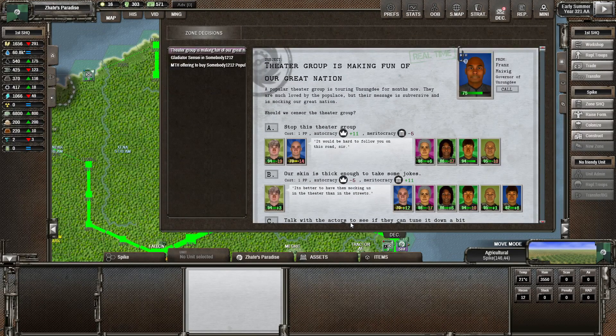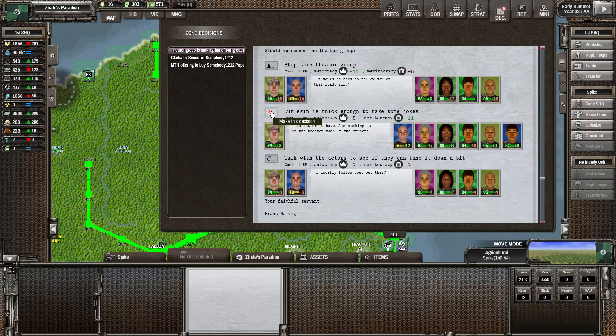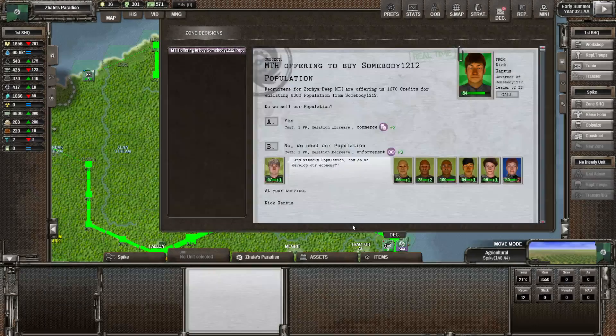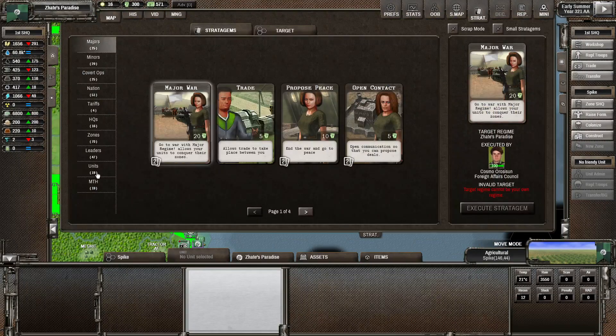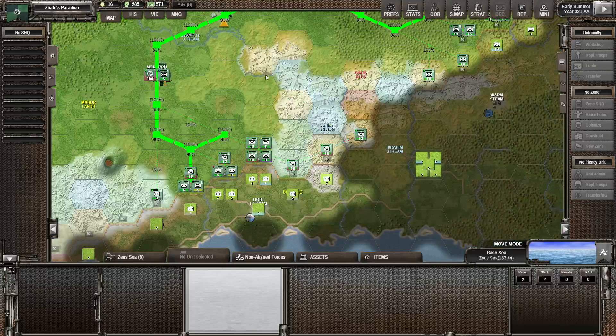The other group is making fun of our great nation — we're thick enough to take some jokes. There's a sensei in Somebody we could recruit for 6,000 credits, but we don't have that much money. We didn't replenish the transport deal, so we need to restart that. Maritime trade is offering to buy Somebody's population — no, we need our population. Before I forget, I'm going to send in the transport contract. We are actually out of time for this episode — if you enjoyed this, please like and subscribe. Thank you very much for watching, until next time, bye-bye.